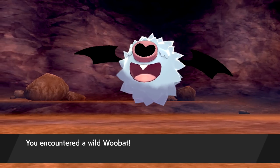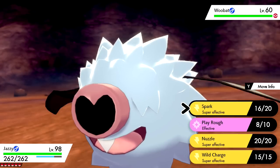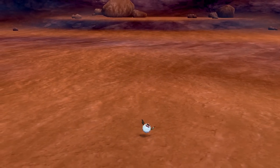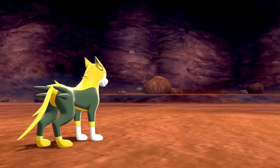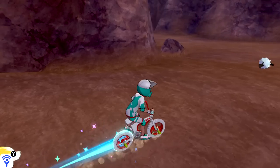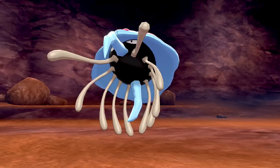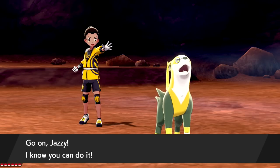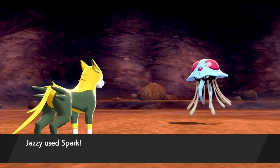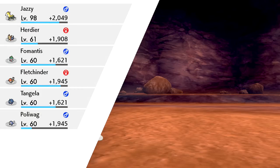Taking on a Woobat, Flying type — Jazzy should be able to handle it no problem. Then we'll go to the water and start battling there. Spark — one-hit takedown easy enough. Jazzy's almost at level 99, and the max level is 100, so after that we might want to switch whoever we have in front. Checking the water area. Is this a Tentacruel? We already have one — we'll go after it just to make sure. Wild Tentacruel, looks so creepy. We have it, so just knocking it out with Spark — a decent chunk of experience.